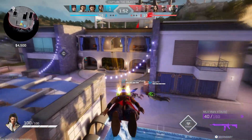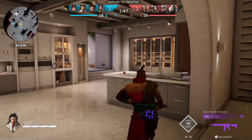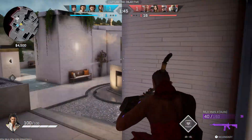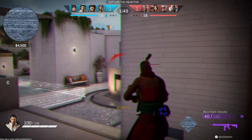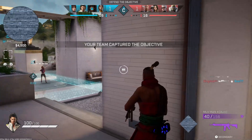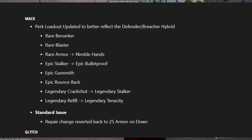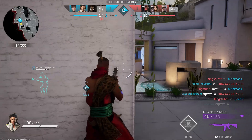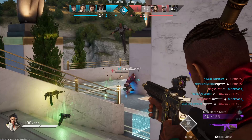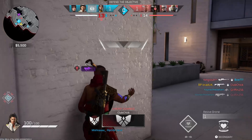Now let's quickly go over some of the balancing changes. They've reintroduced Intel Rogues, and the characters assigned to it are Dallas, Seeker, and Talon — they've also added Glimpse and Phantom into that category. Mack is actually going to be losing one of his best perks: Rare Armour is getting the boot in favour of Nimble Hands, which will help him reload his LMG quicker, but he does lose some of the toughness he possessed before. He's also losing Epic Stalker in favour of Bulletproof, which means he'll have increased body shot resistance.